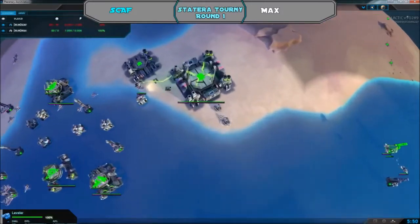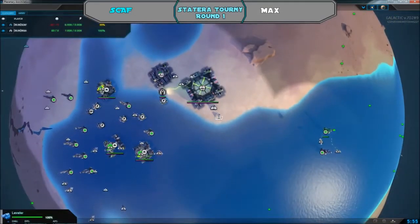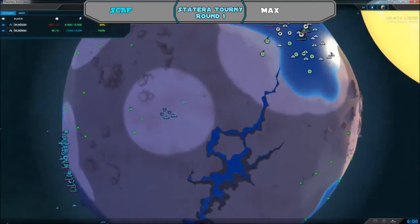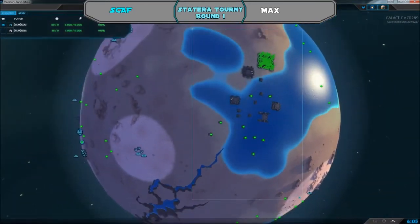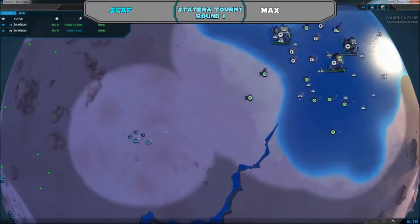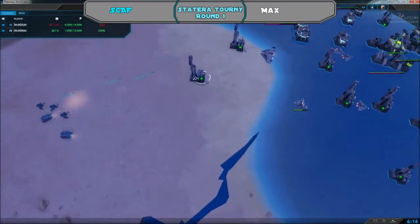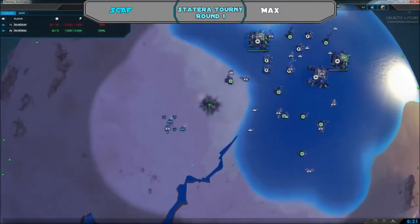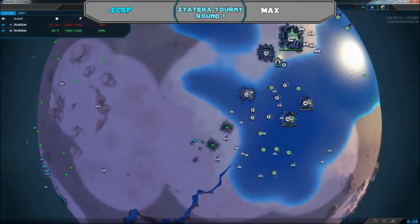Some levelers are coming out, and in this version they are a lot more fragile — powerful but with quite a bit less health than normal. Scaph has spotted Max's base and is sending troops over to attack, hitting those metal extractors and doing quite a bit of damage. But they don't protect against air at all — they are wide open for an air attack.